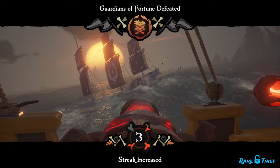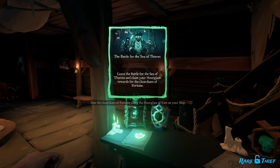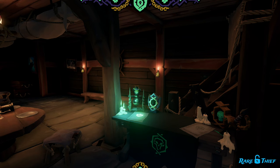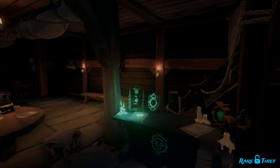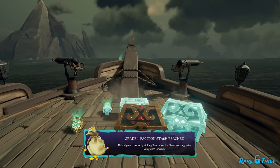With earning allegiance from ship combat covered, let's go over the faction stash grade. Turning in your faction stash grade also guarantees you allegiance. However, this method of earning allegiance is not very efficient, as the payout is low even at the higher grades. Similar to the payout you receive for leaving an emissary with a leveled-up emissary grade, you will receive allegiance for a leveled-up faction stash grade. To raise your faction stash grade, you must gather treasure on your ship — the more loot you have collected, the higher your faction stash grade will be.